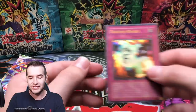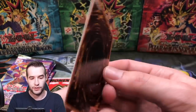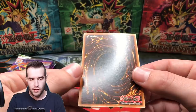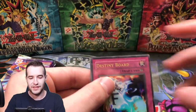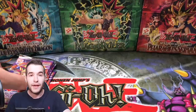Oh — ultra rare: Destiny Board! That's a good pull. Let's check it out. The centering is pretty off. The surface looks good for the most part — there might be a tiny something up there. The centering's a bit off; I'd say this is a PSA 9, but you never know, they get crazy with centering. Hopefully they wouldn't give it an 8 — it's not as bad as my chaser that got an 8, so probably a 9.